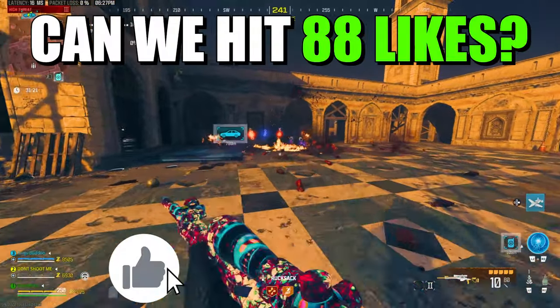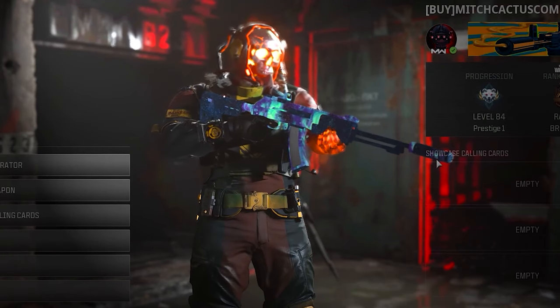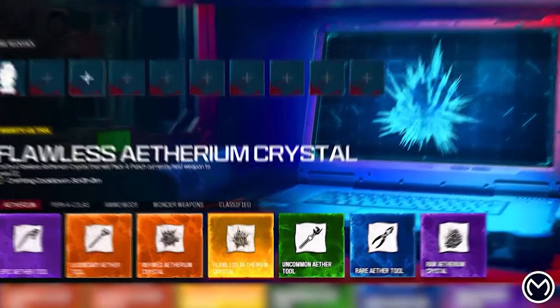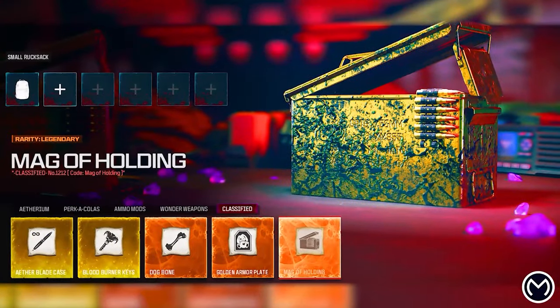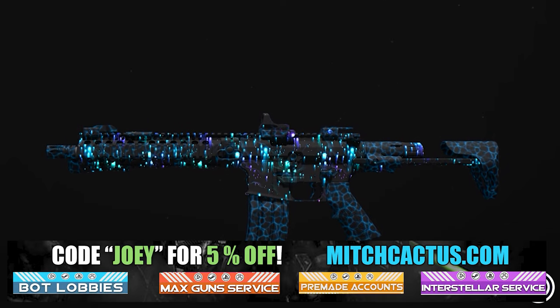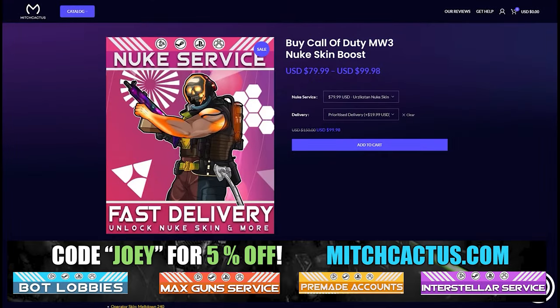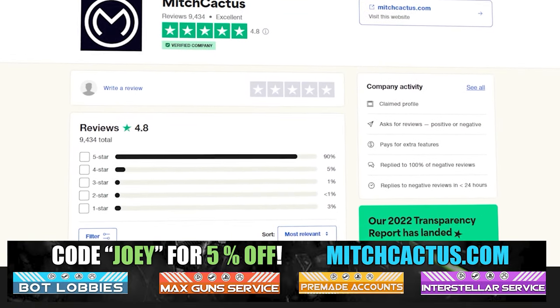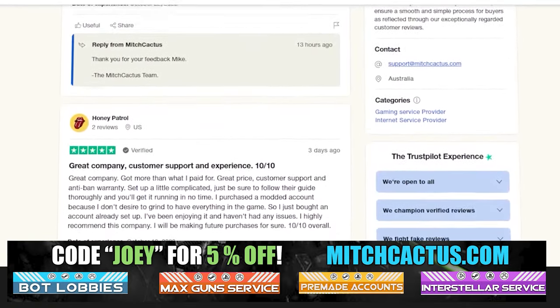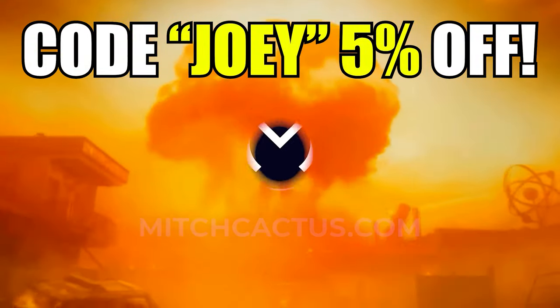I'll get more into it in just a bit. First, I'm gonna ask you to please drop a like and subscribe. And quickly, let's take a look at my sponsor MitchCactus.com, because he's got a range of services including but not limited to camos, camos and more camos. You can literally unlock any camo in the game from Modern Warfare 3 and Modern Warfare 2 accounts for sale, zombie schematics, nuke skin boost. Look at all the reviews you can see on the page right now. I highly recommend Mitch Cactus — over 10,000 customer reviews. Use code JOY for 5% off. Links in the description.